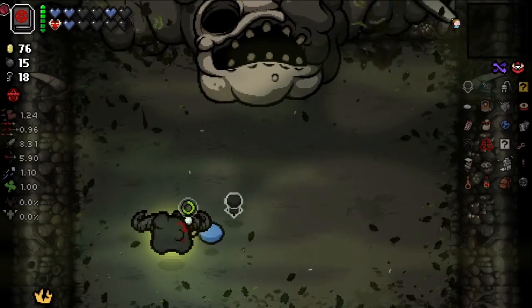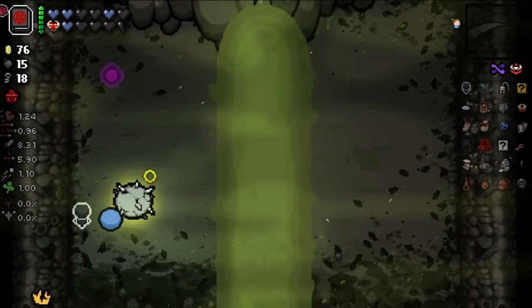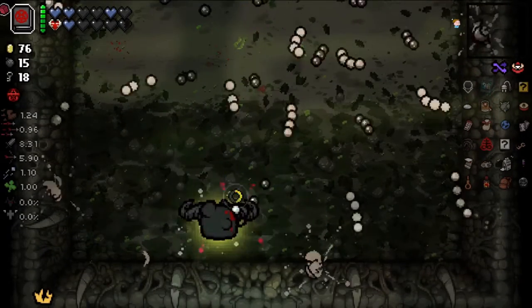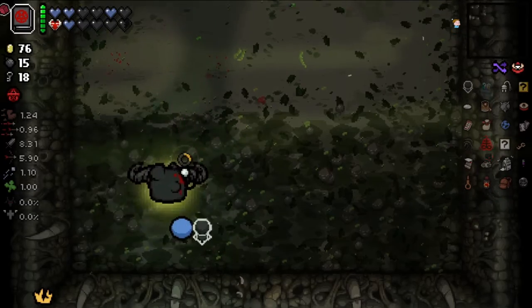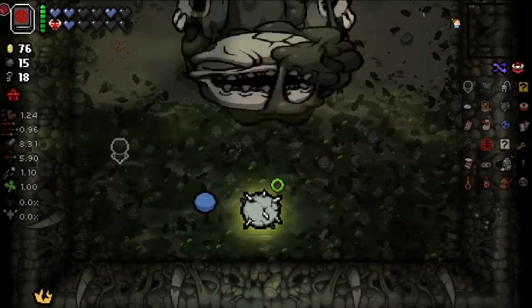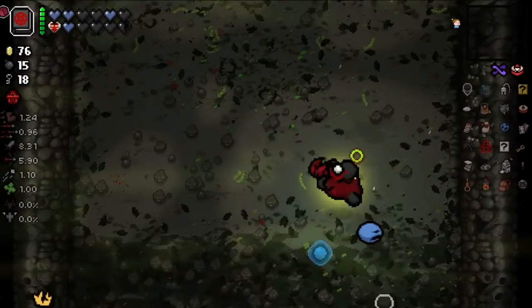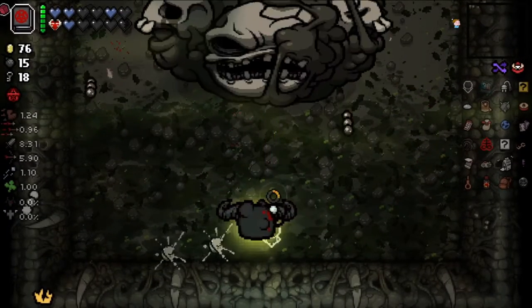So, Chaos Card first phase. Remember to dodge the brimstone laser, and then just don't get hit. It's literally that easy. Then he does this attack, goes in the middle, then he does that again apparently. I love that Dimensional Baby doubles the brimstone — that's super cool.